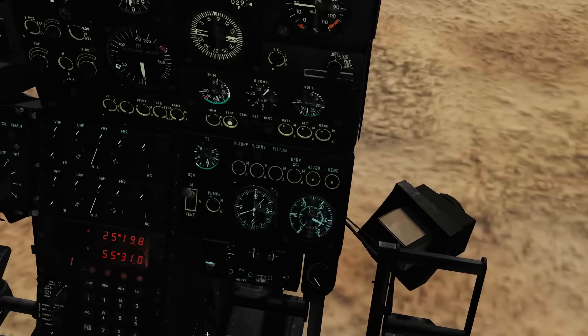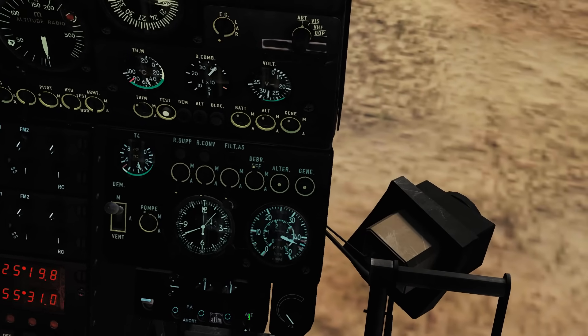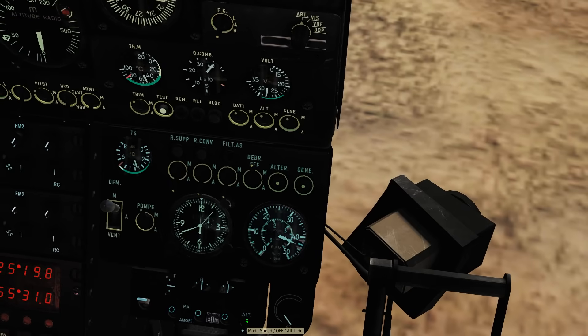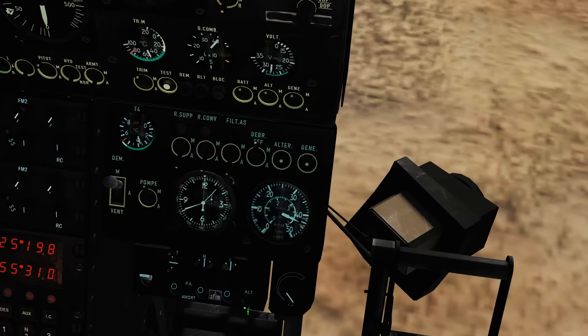You would have done your cold start and have all these switches up already. The switch we're looking at is the autopilot master switch. It has three modes: off is in the middle, down is speed hold, and up is altitude hold.